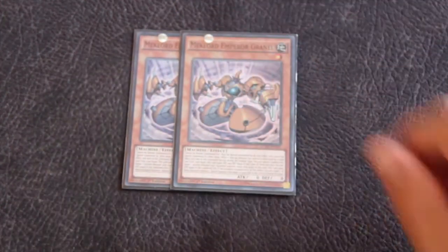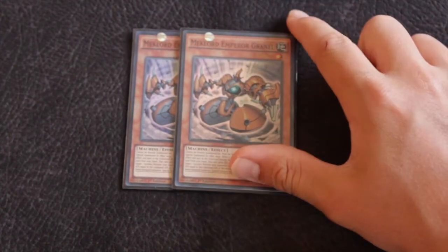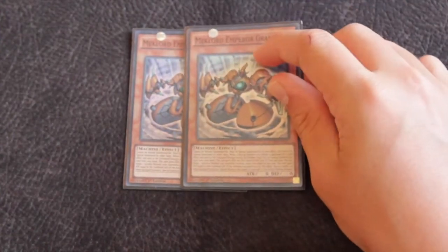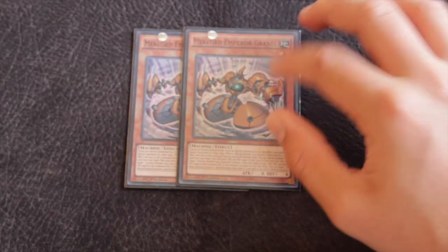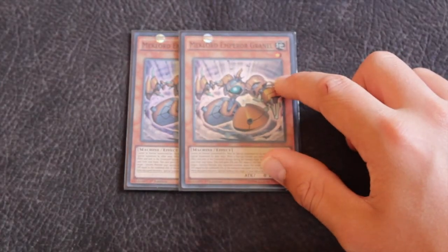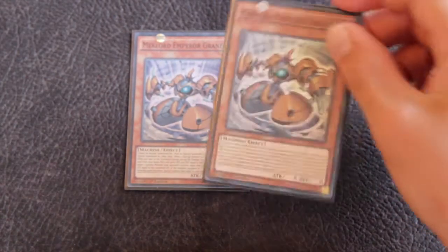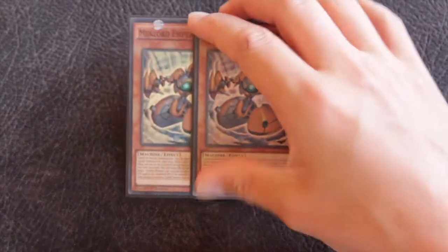Second, you run two of Emperor Granul. He's a unique one — you can also steal synchros, but he has no special effect as such. He basically has attack and defense equal to half your current life points. So you get him out and in the beginning of the game he's a 4k beat stick. He has no self-protection though, which is a big problem. I run him at two; you can run him at one or not at all if you want.